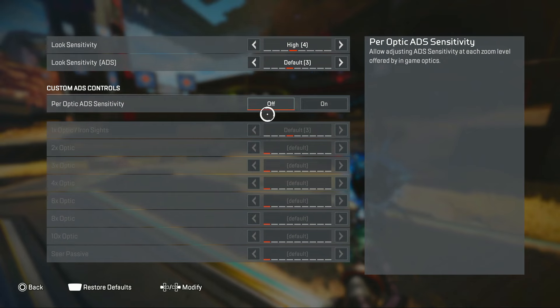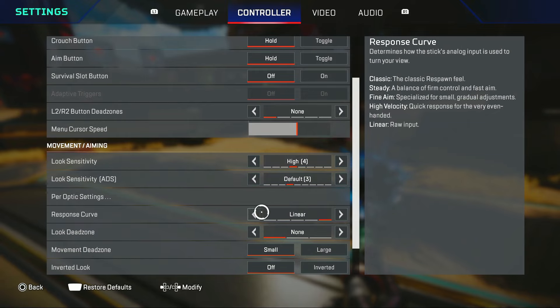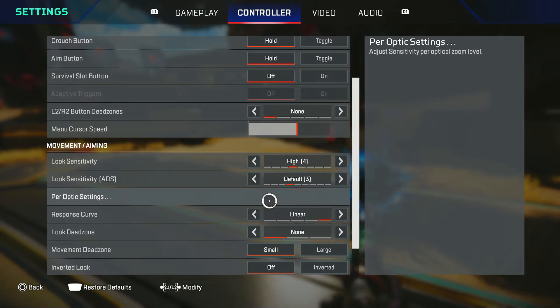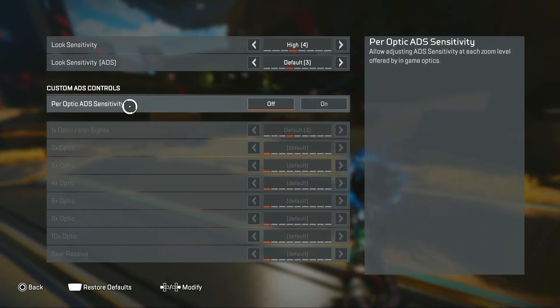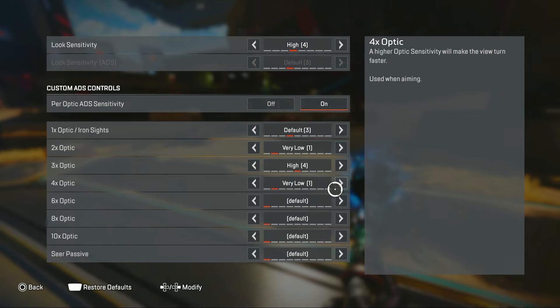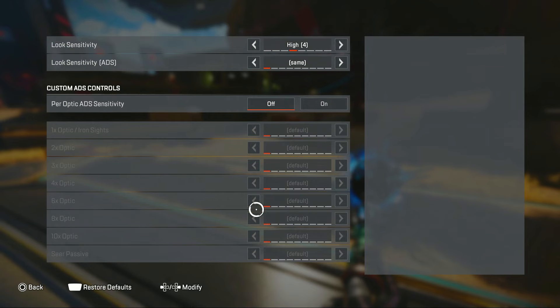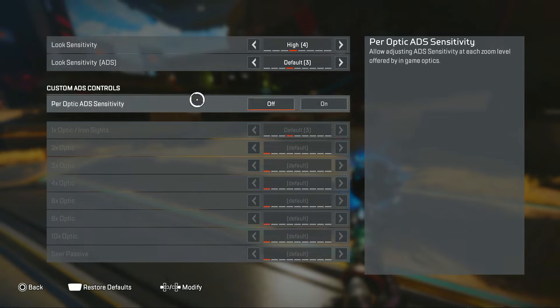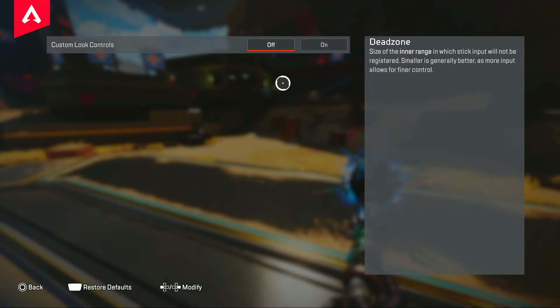Now let's get into the real interesting things — this is the secret sauce. I want you to copy everything exactly. I'm not playing regular 4-3 linear — I'm playing ALC bleed-over 4-3 linear. Turn per-optics off, and really importantly do not have these on any random numbers before turning them off. You have to restore the defaults, then set it to free — so only this one is on free. Then go into your ALCs, turn it on.